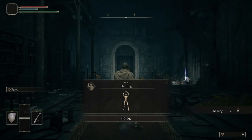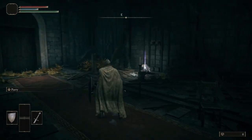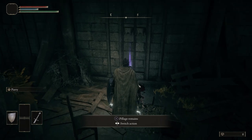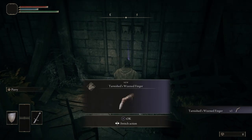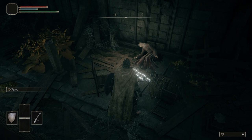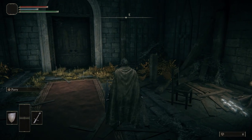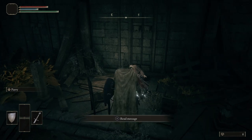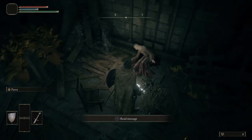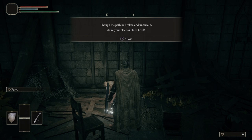All right. Welcome to the Chapel of Anticipation. I have the Ring Emote — that's for pre-ordering the game, so if you don't have that, I apologize. Right here you can pillage these remains to get the Tarnished Wizen Finger, which allows us to write messages on the ground. People can read and rate them — some troll others, some are helpful. Right here is a developer message that reads: 'Though the path broken and uncertain, claim your place as Elden Lord.'